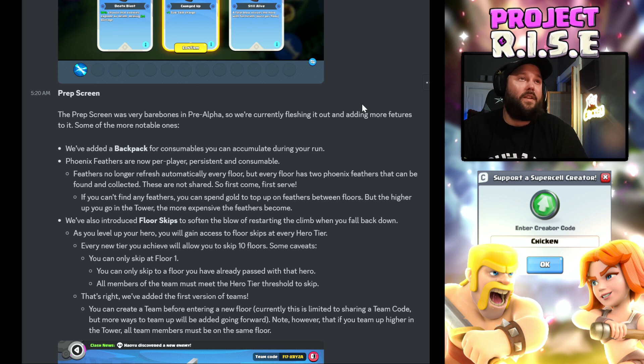But the higher up you go in the tower, the more expensive the feathers become. They've also introduced floor skips to soften the blow of restarting the climb when you fall back down. As you level up your hero, you gain access to floor skips at every hero tier — every new tier you achieve will allow you to skip ten floors. Some caveats: you can only skip at floor one, you can only skip to a floor you've already passed with that hero, and all members of the team must meet that condition. So you still have to earn it — it's just to make it less grindy.